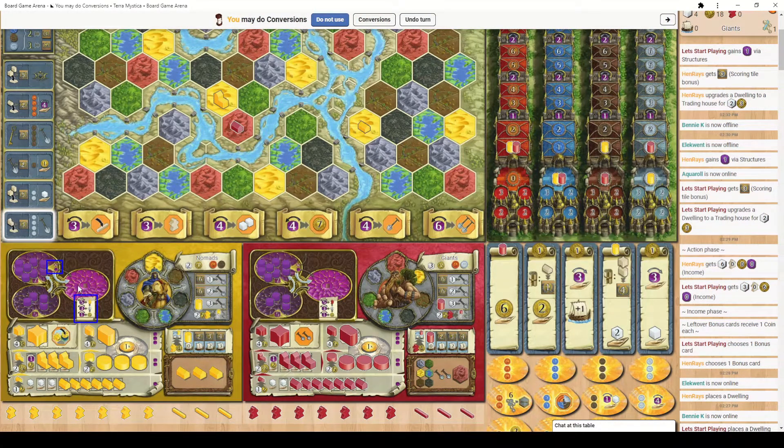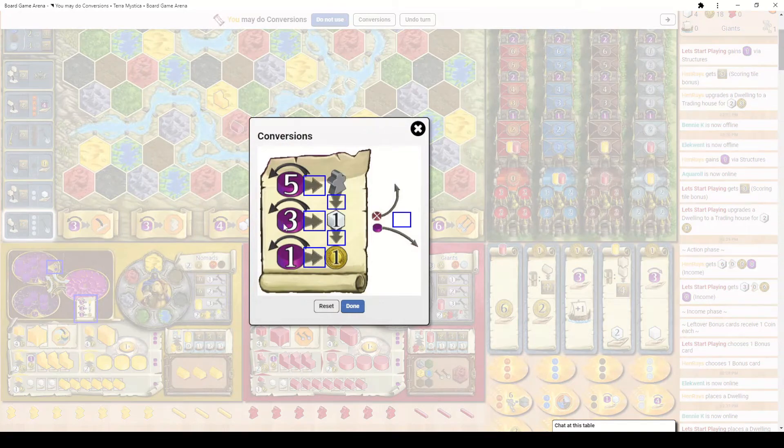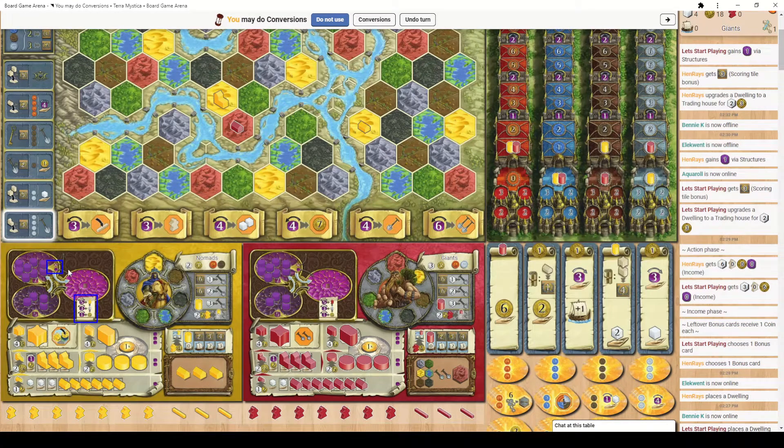Now might be a good time to explain the power pools. All players have three pools of power. Power is a wild resource that lets you interact with certain bonuses on the board, and you can convert it into priests, workers, and coins. However, power can only be spent when it's in pool number three. Power moves from pool one to pool two when gained, until pool one is empty, then from pool two into pool three.